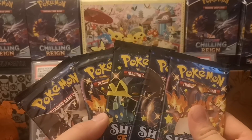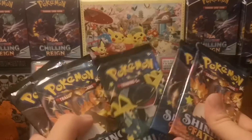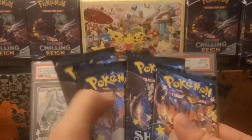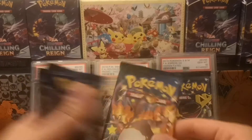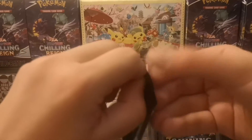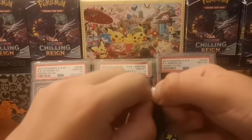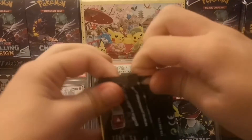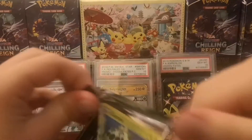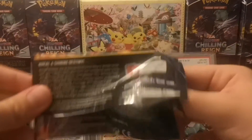We have one Dragapult, two Charizard, and two Corvonite packs. I'm not going to leave the Dragapult till last - the order will be Charizard, Corvonite, Charizard, Corvonite. Hopefully we end up with a Charizard pull inside the packs. Cracking into the first pack now, super excited. I love Shining Fates - I'm actually going for a master set of it. This pack is being really tight to open - maybe that means something great is in it.